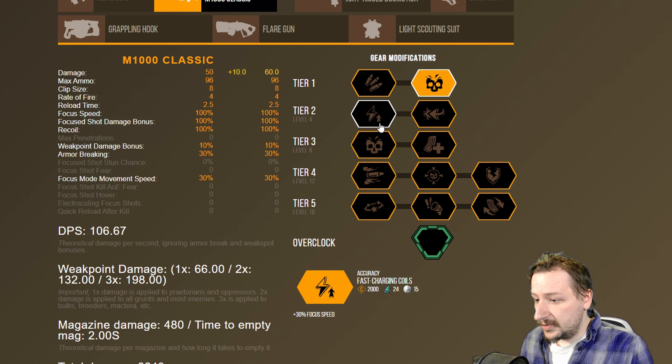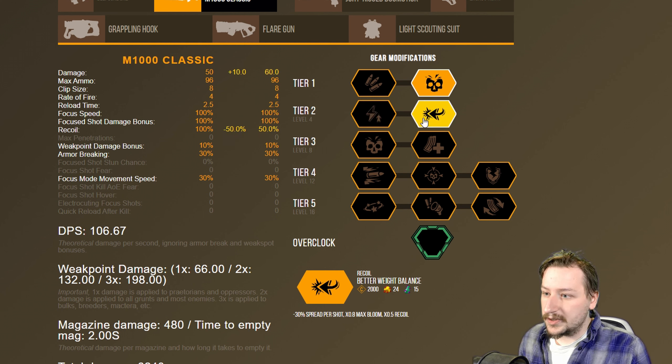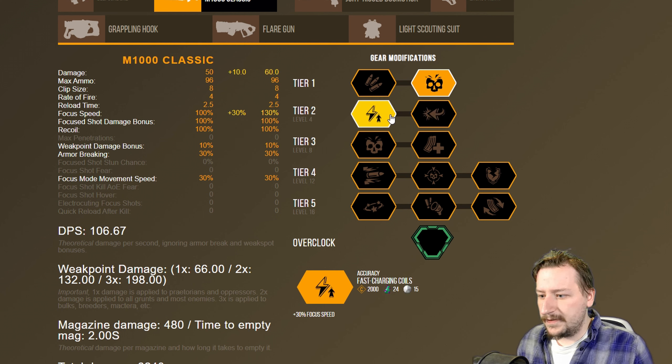In tier 2, we have two options as well. Fast charging coils makes it so you focus faster, so you can do your charged shot even quicker. We also have better weight balance, which gives us less spread per shot, less bloom, and less recoil, so we're all-around just more accurate. Both of these are actually really good, but I prefer fast charging coils since I use this as more of a focus shot build, and focus shots are quite accurate compared to just spam firing the rifle.